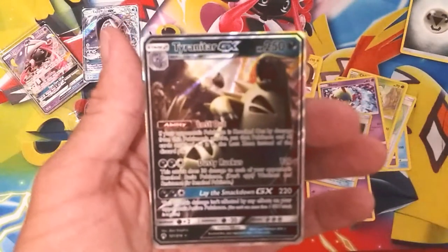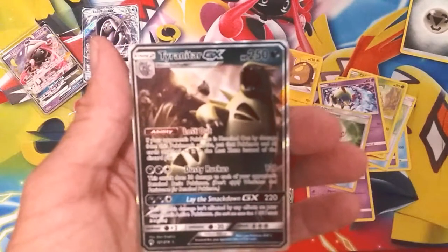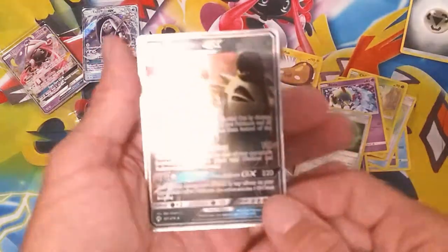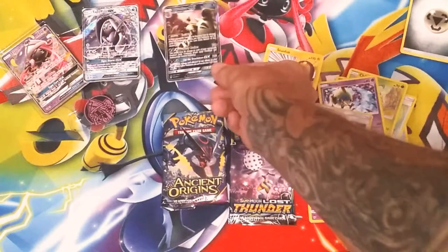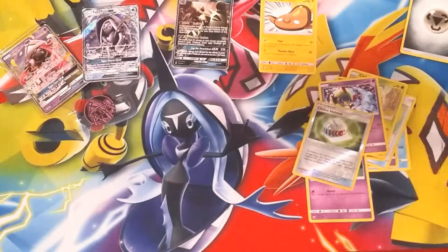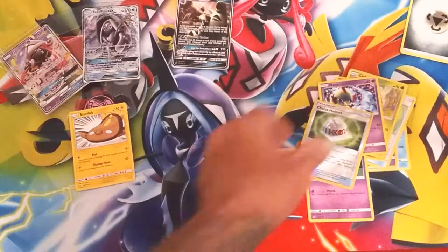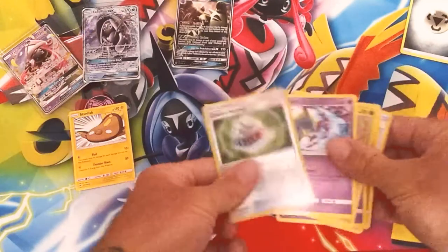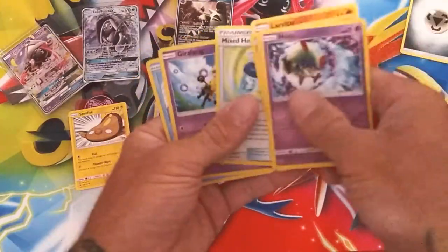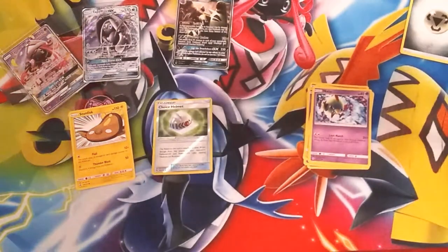Besides the three packs we'll get to in a minute, we have our first GX as you can see right here - very cool. Let's go ahead and start organizing these spots here as best as we can, because this is actually not organized at all. I'll get organized eventually, don't you worry. Make sure I didn't pass up another reverse or anything. Moving along - we'll save Ancient Origins and let's open up Evolutions because I've been wanting to open Evolutions for a while now.